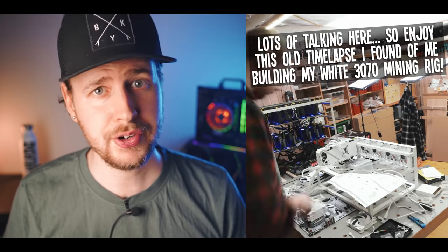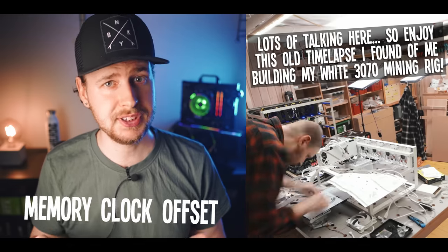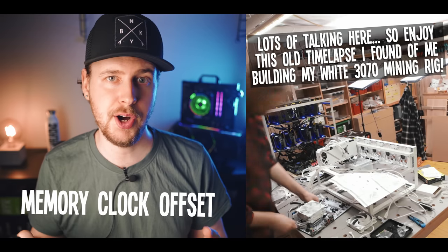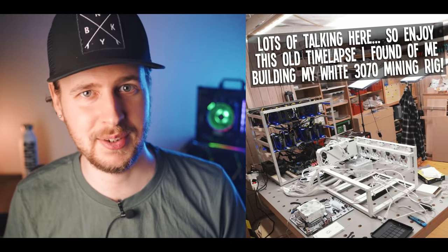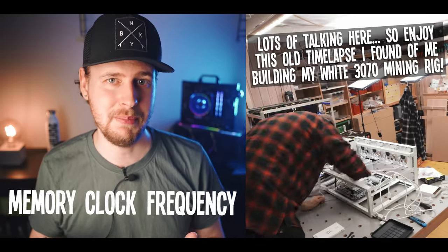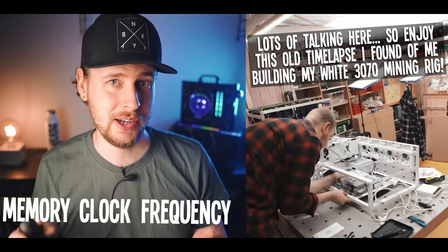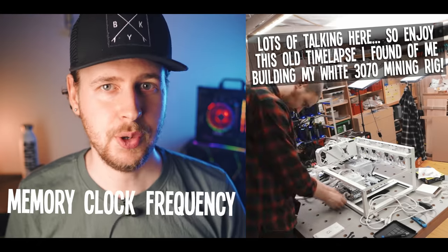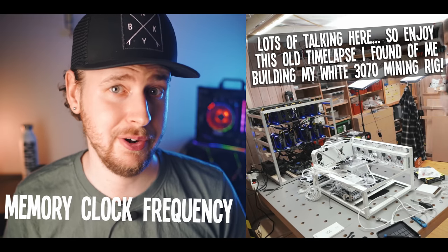Next, you have your memory settings — memory clock frequency and memory clock offset. Memory clock offset is a way to boost the memory speed of your GPU, which increases hash rate and profitability of memory intensive algorithms. However, in this current environment, using the memory clock frequency setting is usually the better option, because this setting locks in the memory speed of your GPU, which saves a lot of power. Right now, when mining profits are low and power costs are high, saving on power is usually better than boosting hash rates. In all of my triple mining testing, I've found that locking down the memory frequency is better than using the offset.